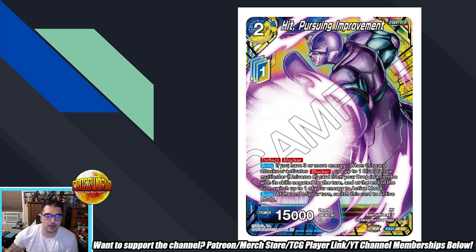Hit Pursuing Improvement — two drop 15k, deflect, blocker. If you have three or more energy, when this card attacks or activates blocker, use up to one blue/yellow multicolor Universe Six card from your drop in a combo — the skills are negated for the turn. Then at the end of the turn, switch one of your energy to active mode. At the end of your turn, switch this card to active mode.